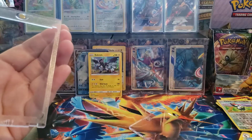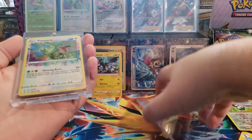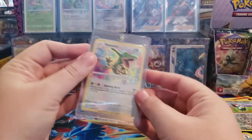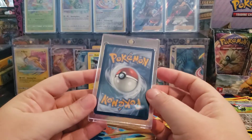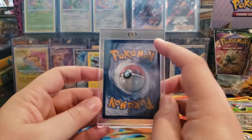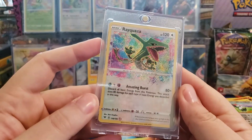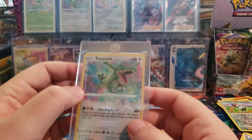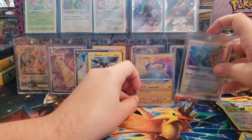Let me get this sleeved up - actually going to use a One Touch for this one. Because once I get all six of these Amazing Rares, I might send them off to get them all graded - just to have one of each graded. Looks like there's a little bit of extra border up top. The front looks pretty centered though. That back might keep it from getting a PSA 10, but I'm not a professional grader.